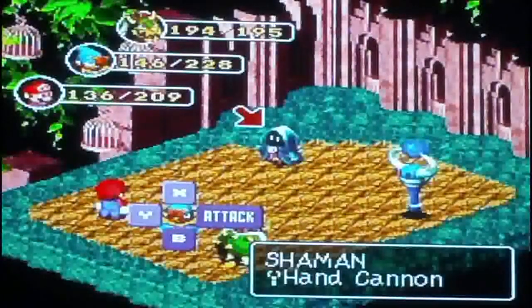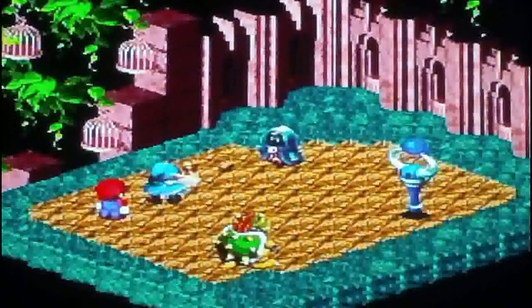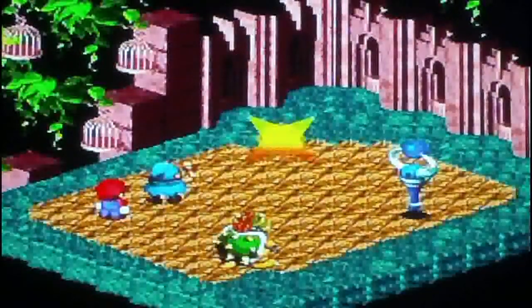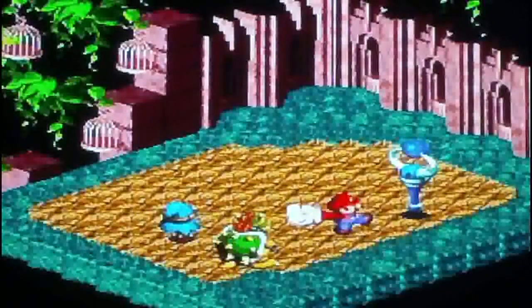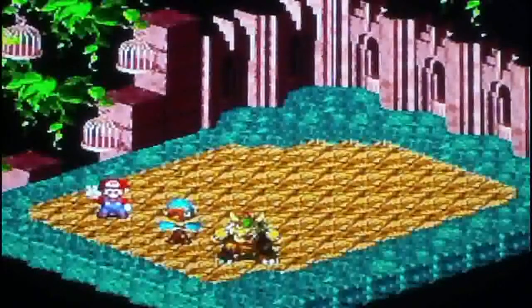These are Shamans — I keep calling them merchants for some reason. Shamans have 150 HP, spells of Blizzard, Lightning Orb, Crystal, and Dinosaur. Weak against nothing, strong against nothing. Attack is 92, Defense is 50, Magic Attack is 80, and Magic Defense is 90. I like the look of these guys — they remind me of the Merlin family from Paper Mario. Always cloaked with their faces hidden.